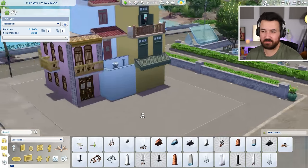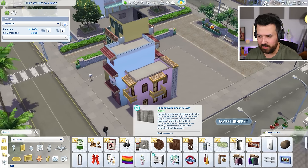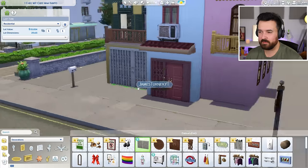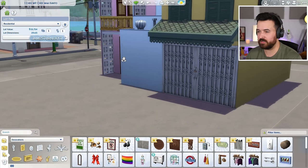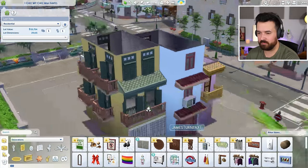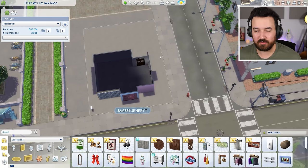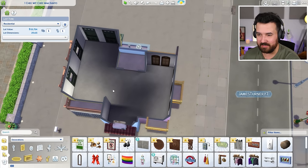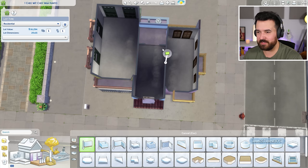I found an impenetrable security gate wall decoration that looks like a door but doesn't function — that'll be good for the front. Now we've got to make this functional. We're at 15 grand. I need stairs in here most importantly. I'll add some walls to create a lobby area and a two-story room, and then get the stairs running through the main section.